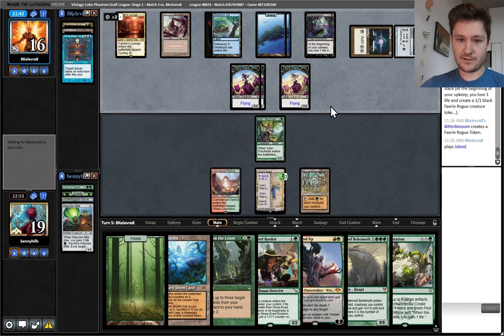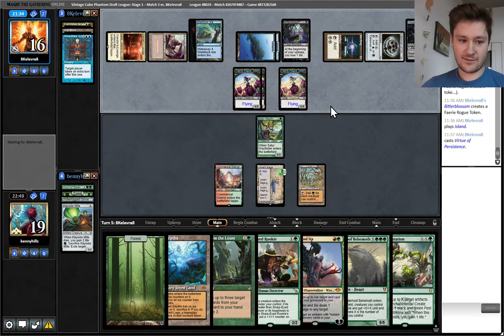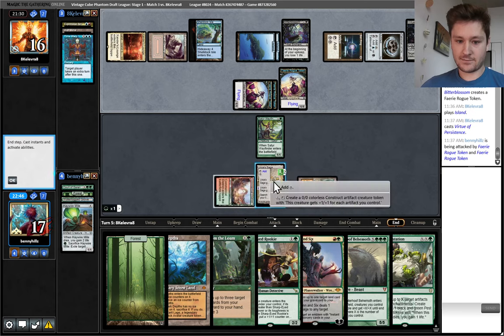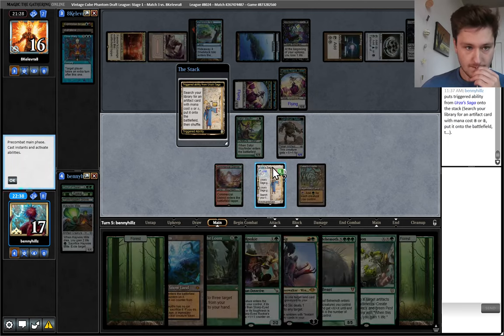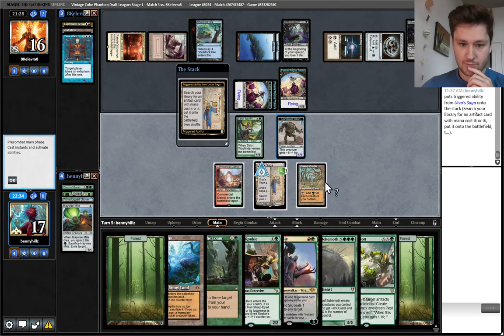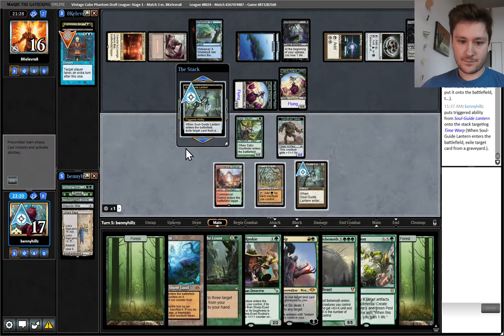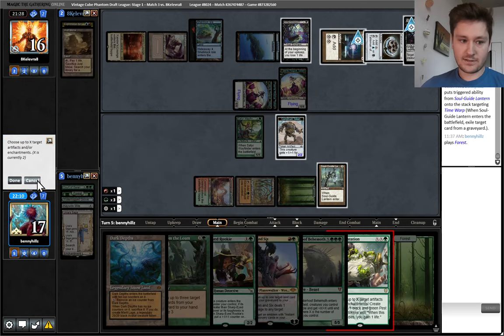Do we want to Pest Infestation now? Probably still no. Is it actually Mind Twist my hand? Virtue of Persistence — okay, I guess I do want to take that out, it doesn't do that much right now. Let's make a dude. I think I do want to kill Virtue of Persistence. We can Virtue for 2 — 5 mana. I'm going to take one turn off. I wish I had a source of mana to get there. Let's get Soul Guide Lantern against the black deck. I'm going to go land, Pest Infestation, kill this and this — actually no, I'm just going to let them have their mana. I'm going to kill their stuff that generates board presence and just hope they're flooded.